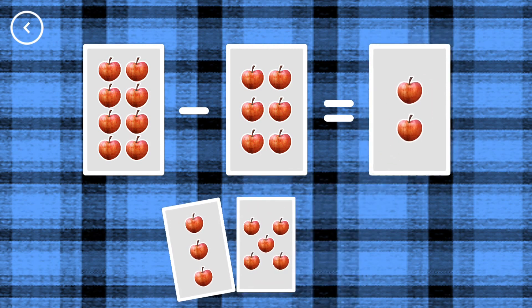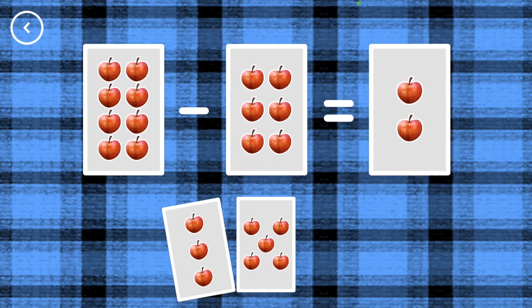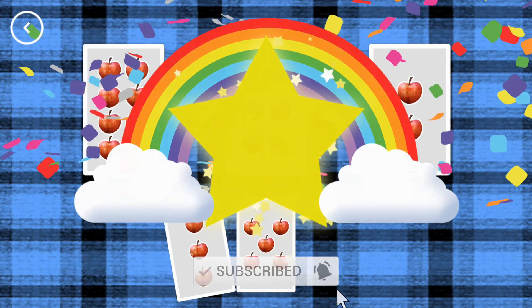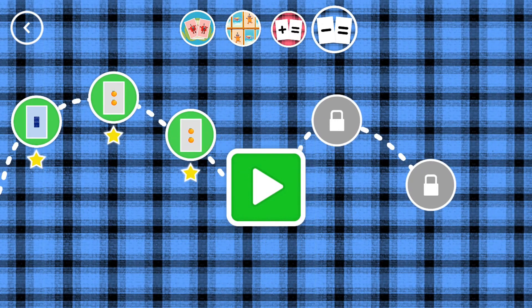2, 8, minus 6, equals 2! Yay! You've earned a star! You've unlocked a new number!